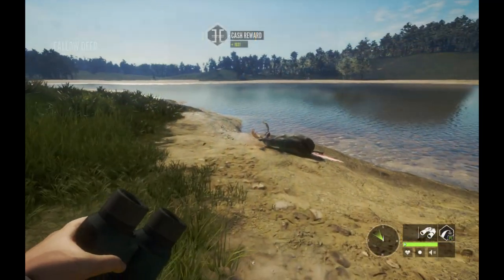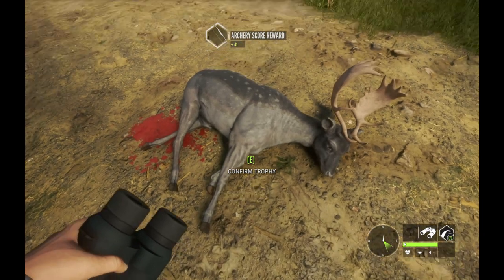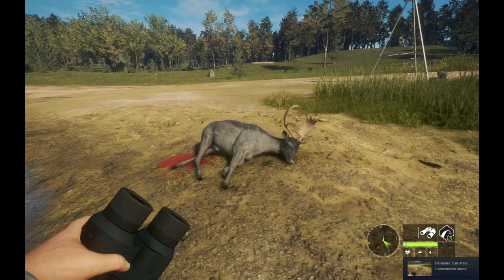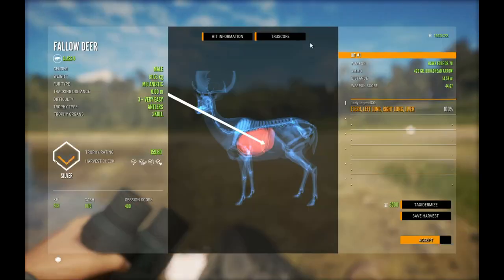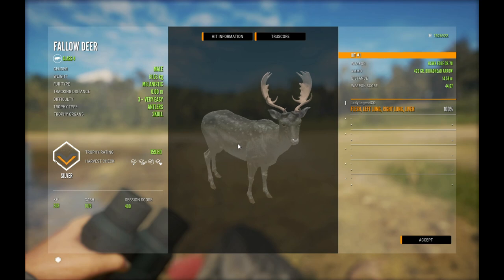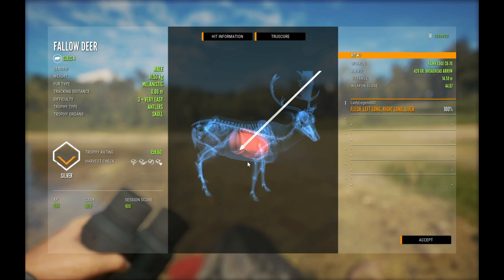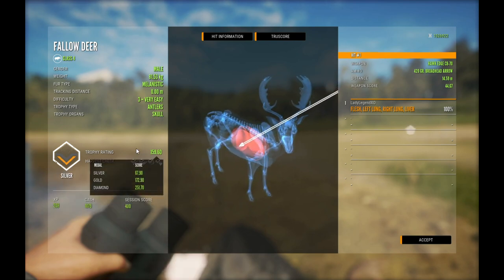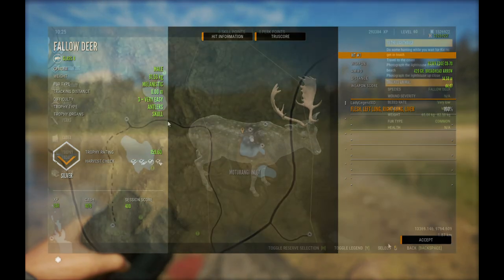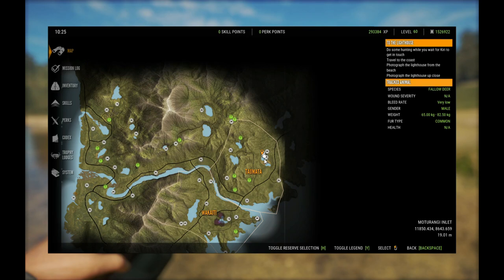This sight is working great. And here is the melanistic — isn't he amazing? I can't believe this guy is here, this is one of the coolest rares I've ever found. One out of 5,000 spawns will be melanistic, so if you're doing a fallow grind it could be some tough numbers. He is a 159.6, weighs 81.53 kilograms, and we managed a double lung shot from 14.59 meters with the CB70. That is an amazing spot for fallow deer early in the morning.